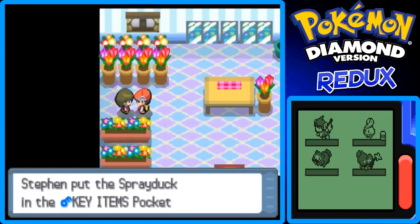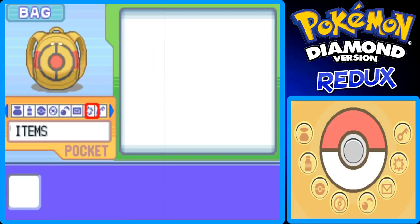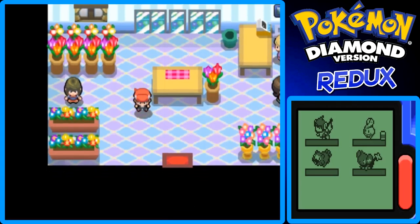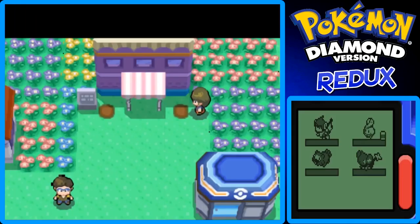I like to call it a Spray Duck, but it looks like a Psyduck. It looks like a watering can that's shaped like a Psyduck. It helps promote healthy growth of berries planted in soft soil. Cool. If I can get out of here, that'd be great.